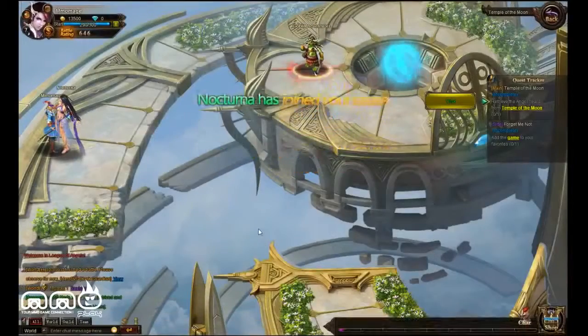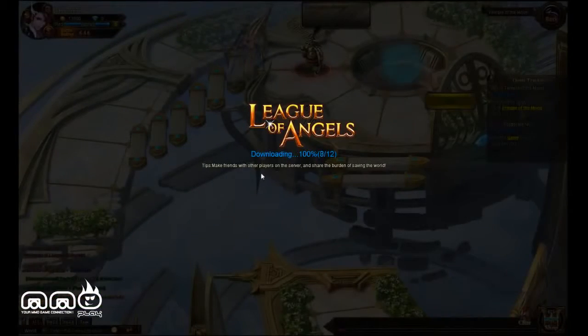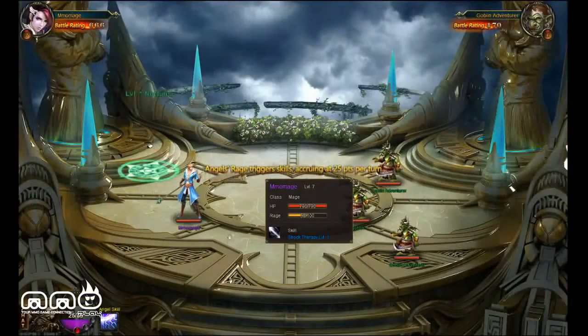There is a stamina system, so once you run out of stamina you can't complete stuff. Free-to-play MMO, so if you want a little extra stamina you can go a little faster. Being a fan of Bastion, I did get a little kick out of seeing the terrain appearing in front of me like that.